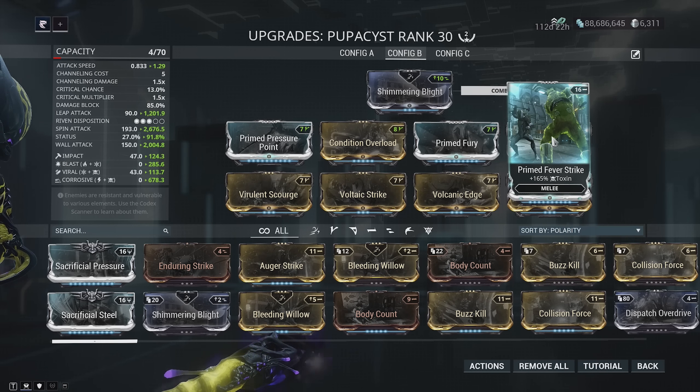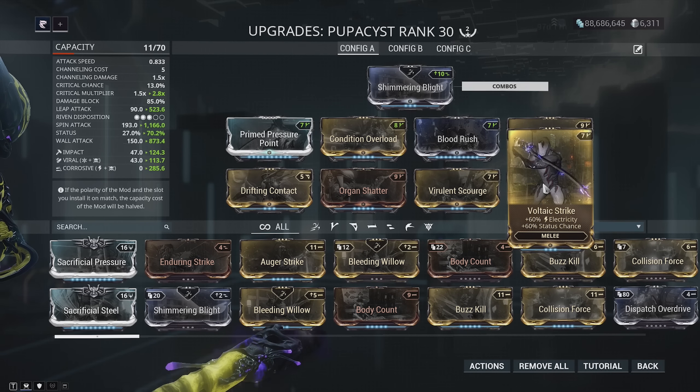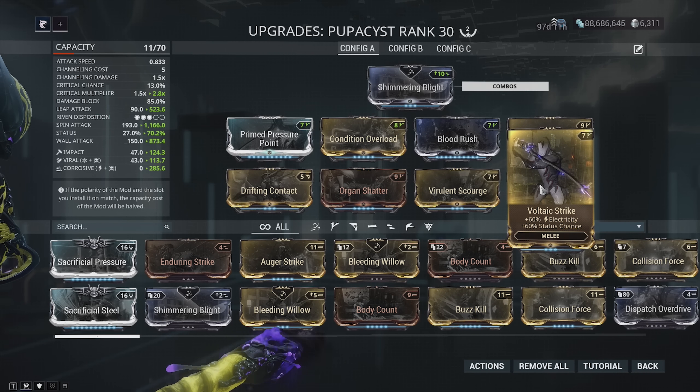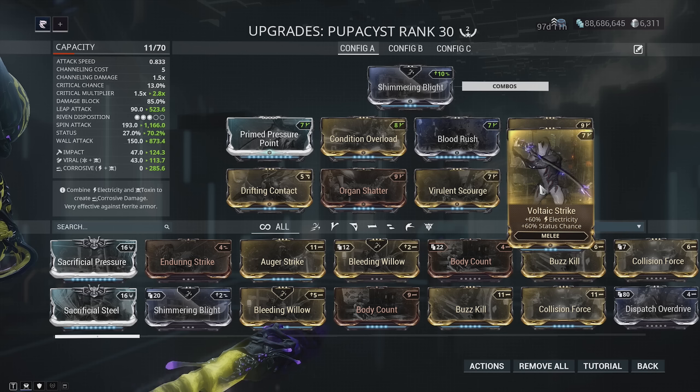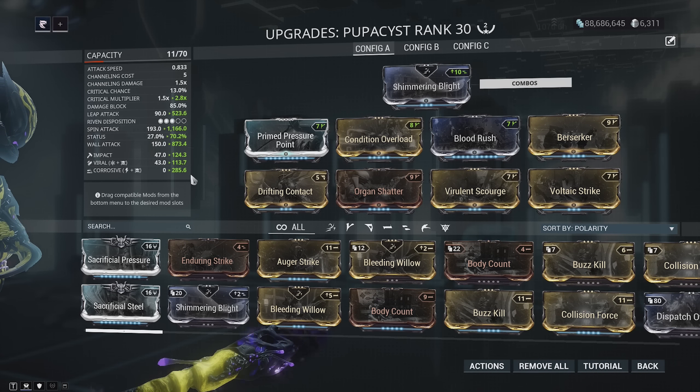You can also mod it for the crit Condition Overload hybrid, which is also very nice. Prime Pressure Point for damage, Condition Overload for extra damage on status proc, Blood Rush for critical chance paired with Drift of Incontact so it scales properly and you don't lose your combo, Organ Shatter for critical damage, Berserker for attack speed, and Virulent Scourge plus Voltaic Strike for corrosive.